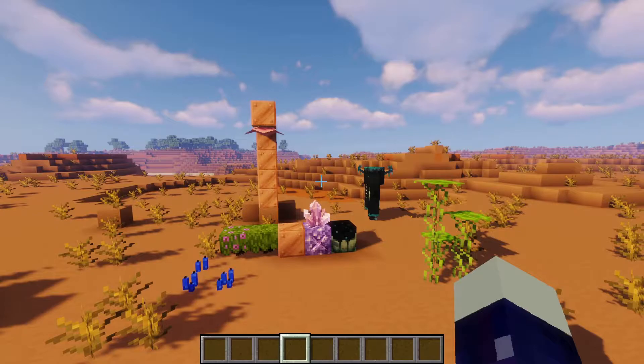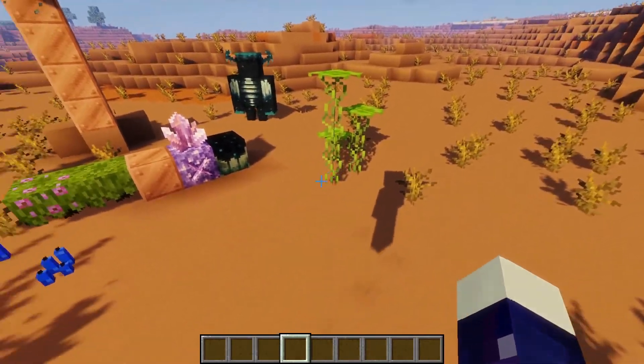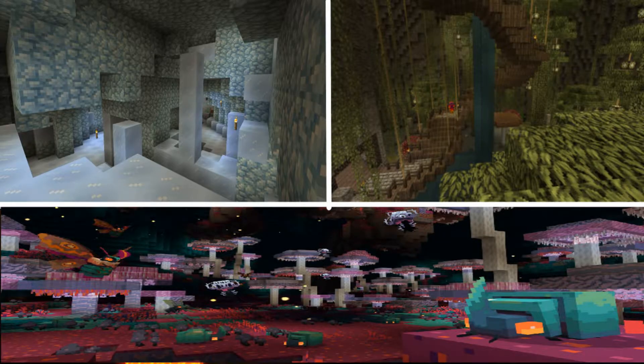What the Caves and Cliffs update was always lacking is more cave biomes, and that's where the Cave Biomes mod comes in. It adds biomes such as snowy biomes, jungle biomes, mushroom cave biomes, and so much more to explore.